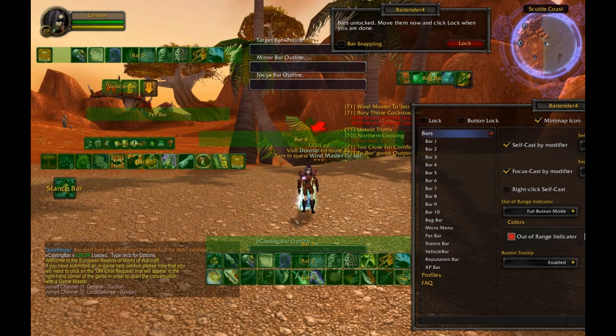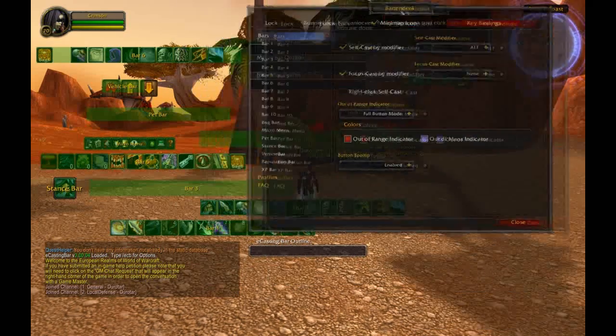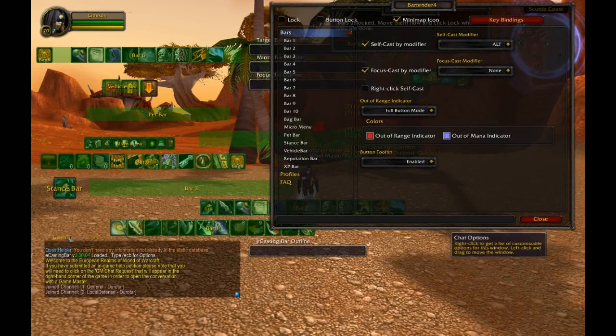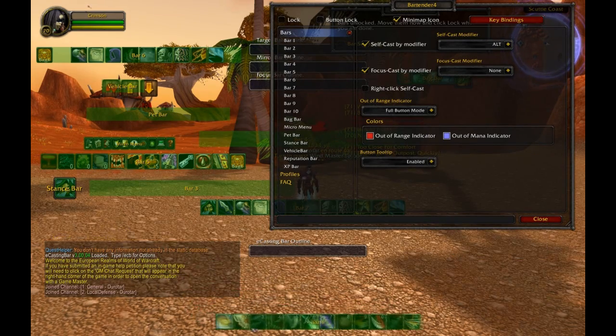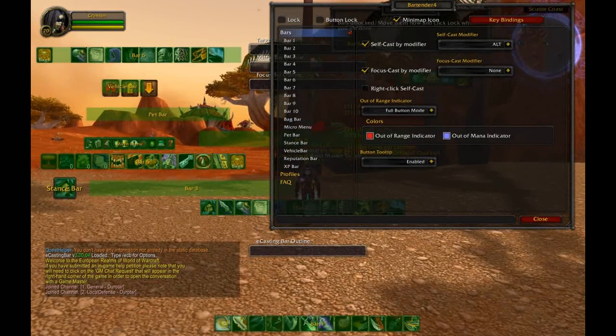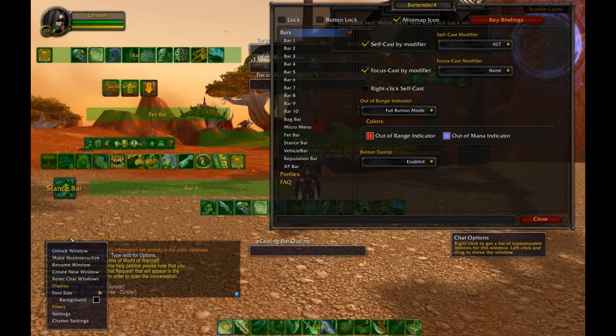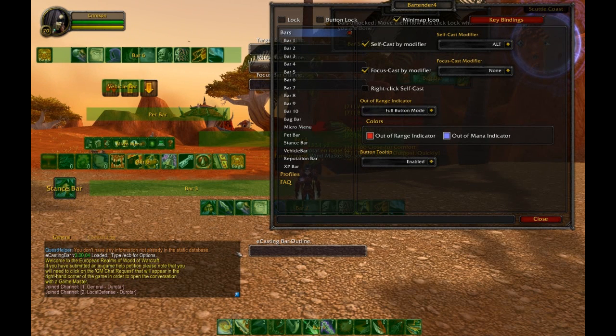You can always drag your buttons from your other spells in the spell book or macros onto these later on. I'm just going to stick with what the button bar has guessed. So here's bar 1 down here — we'll just pop it down out of the way at the bottom. You can scale and zoom these and change the padding size and all sorts of different things.